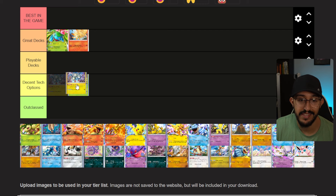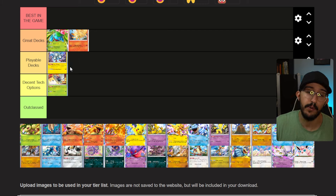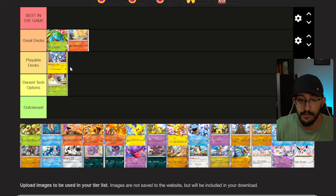Next up we have Magneton, representing the Lieutenant Surge deck, and I'm going to put it in Playable Decks. It's a very playable deck depending on the format — if you're running non-EX Pokemon it could be very good. Even with EX Pokemon, having Lieutenant Surge alongside cards like Raichu is very strong, being able to deal 140 damage. I don't think it's a great deck, but it's definitely playable. The issue with Raichu is that it deals 140 but loses all its energy, so I'm not sure if that's something you want to do.